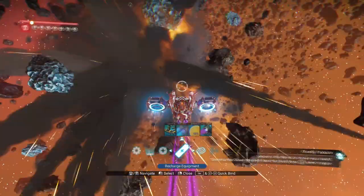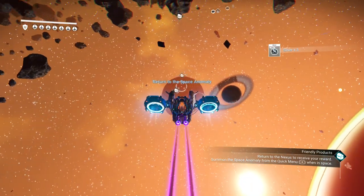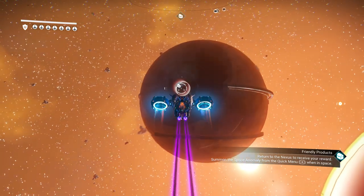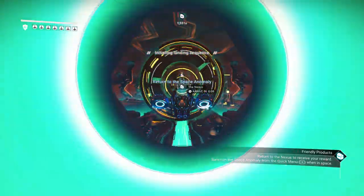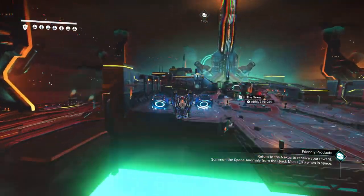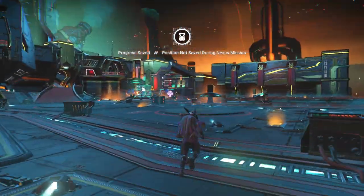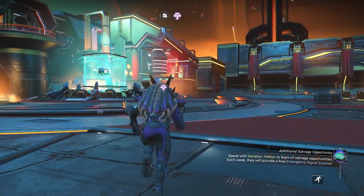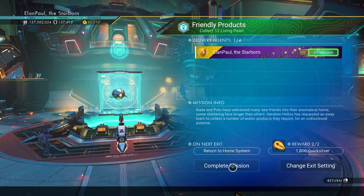I'm probably going to explore this system. I am in the middle of an asteroid field. Don't like to pull it into the middle of an asteroid field — that just bothers me. Interesting looking system; I do want to explore it more. As we head back to our nexus inside the anomaly, we'll get our reward. Complete the mission: 1800 Quicksilver. And there it is.